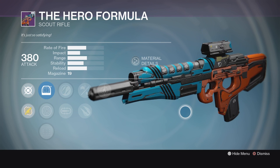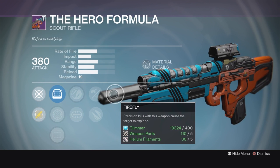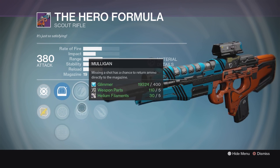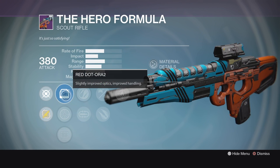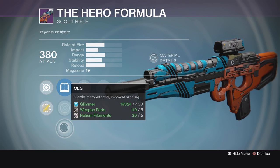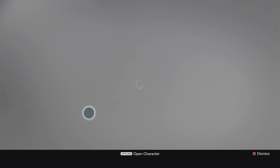The first gun we're going to look at is the Hero Formula. This is a really good PVE roll on this Scout Rifle. We got Firefly, Brace Frame, Explosive Rounds, Zen Moment for more stability, Mulligan, and we got some really nice sight options too: the Red Dot ORA2, the Range Lens, and the OEG. This thing is going to tear it up in PVE right now.